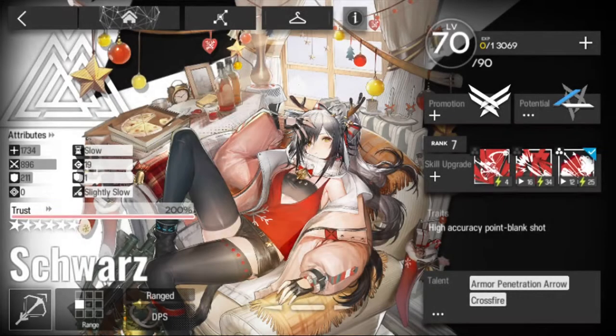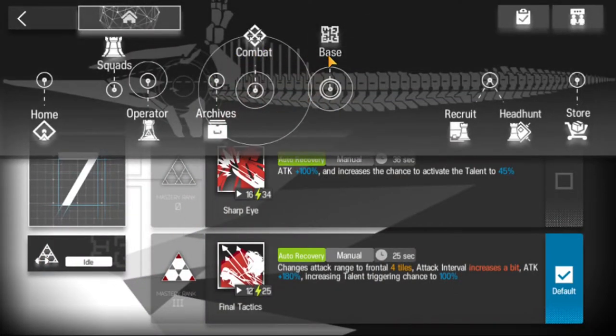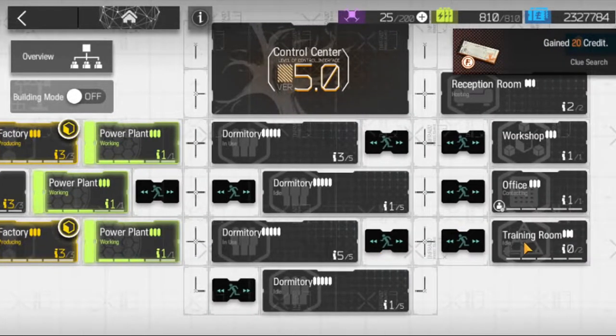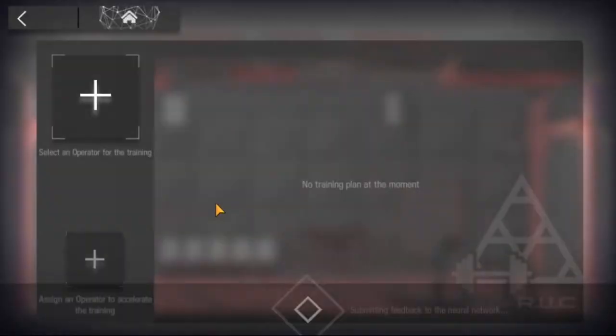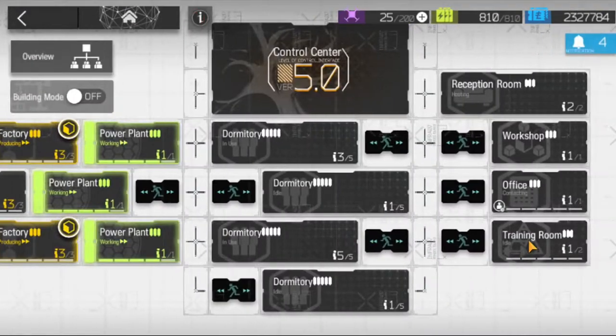Masteries allow you to upgrade specific skills of an operator past skill level 7. Each mastery takes high-tier materials, so you need to make sure you are investing in the right skill and the right operator. Masteries are more sanity-efficient than leveling and make your operators more powerful. Masteries require the training room in the base and the operator must be at Elite 2. At training room level 3 you can master a skill up to 3 times.